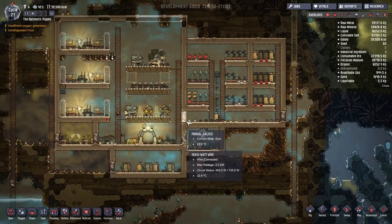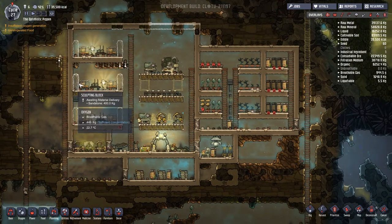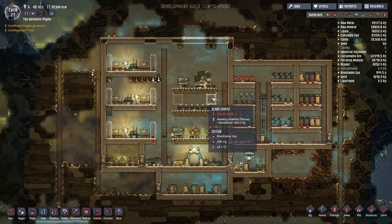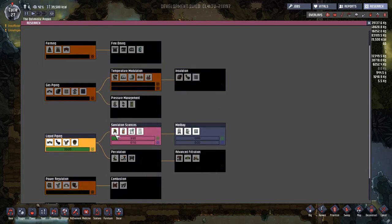Hey guys, welcome back to Oxygen Not Included, Clay Space Colony Simulator. We are in the Optimistic PicPen and my name is Twitchy. Today we're going to try and sort out a whole load of things here. We've got the science station on the go at the top here, so I think it'd be good to start working towards some of the higher level tier sciences.